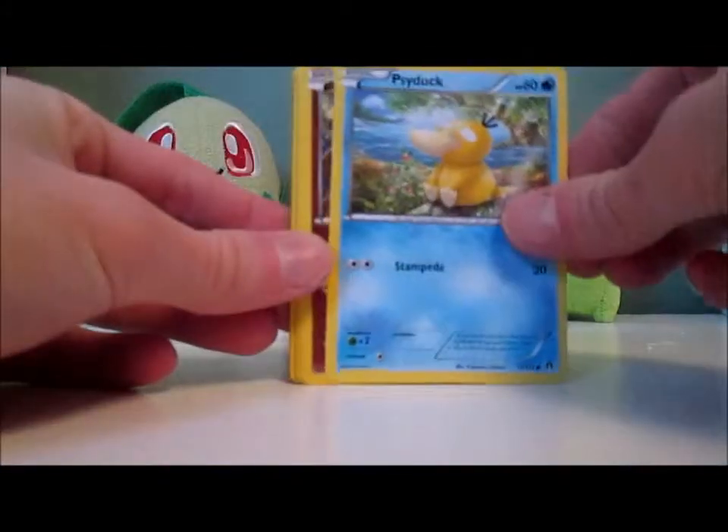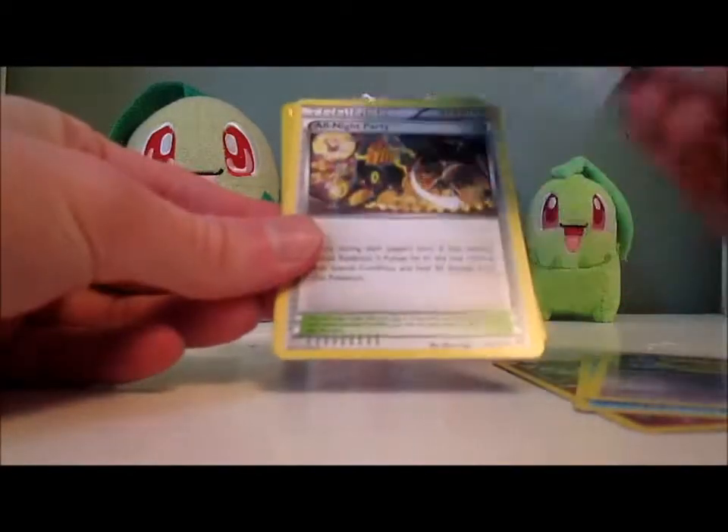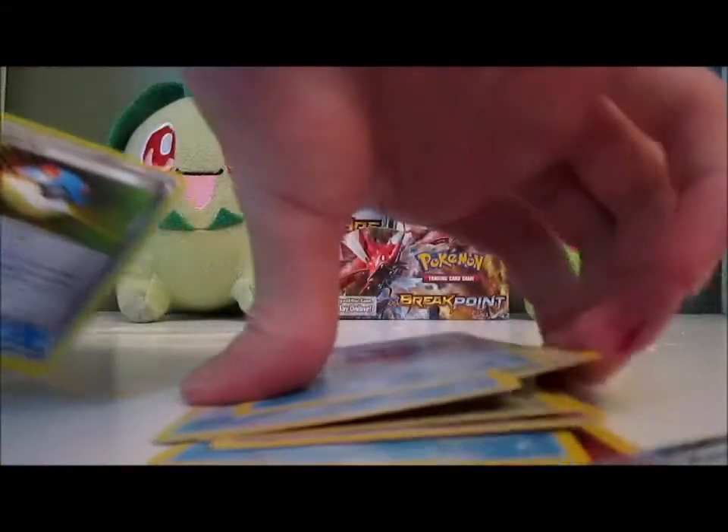Pack: Psyduck, Clefairy, Slowpoke, Drowzee, Manaphy EX — wait, I did something wrong — All Night Party, Stantler, Slowbro, Shellder, and Great Ball Reverse. I have the Korean version of this card and now I have the English version, and I got the Full Art version too. So I'm still waiting for a Scizor EX — that's an Ultra I don't have yet — and Luxray Break. One card I really want is the Ho-Oh EX Full Art.